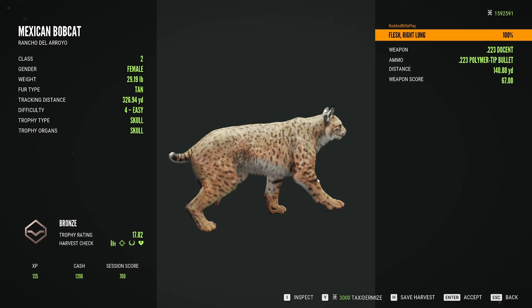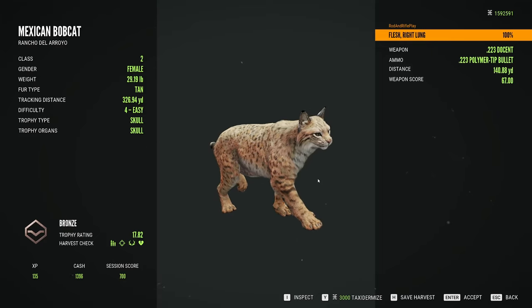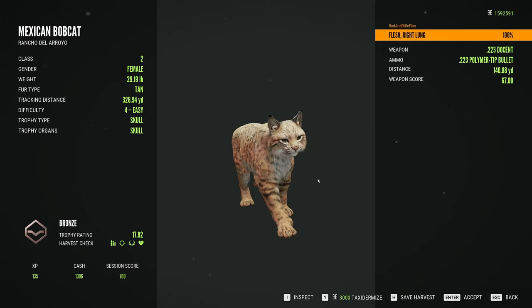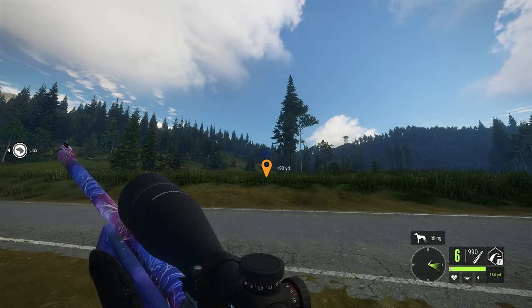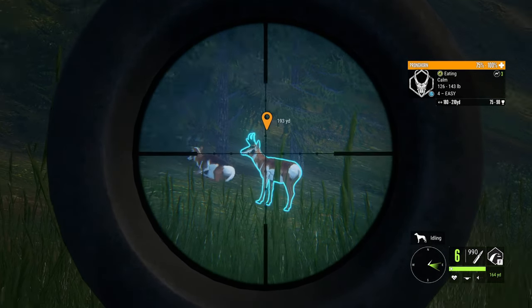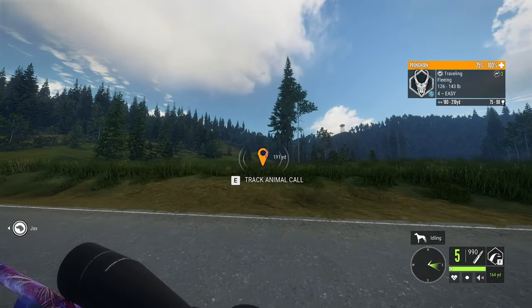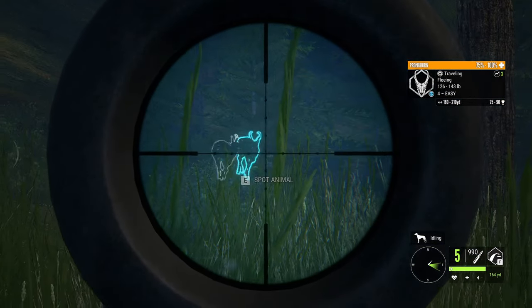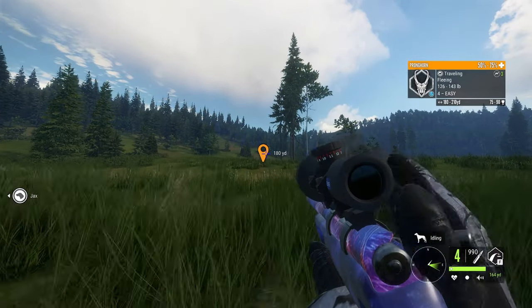All right, the next animal we are going after is the pronghorn. I'll cut back to when we are on Silver Ridge and we find a pronghorn. All right, we found a pronghorn, so we're gonna go ahead and take this one right here. Oh, I might need to put another one in — nevermind, he's going down.